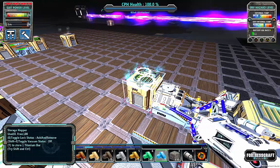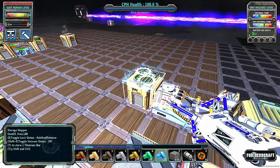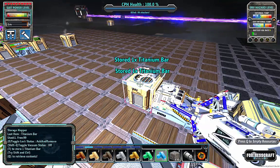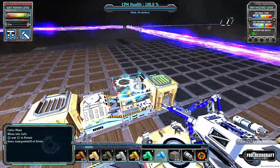I believe I can hit Control — yep, Control lets me just put in one. So one, two, three, four, five, six, seven. That'll give me the coils.